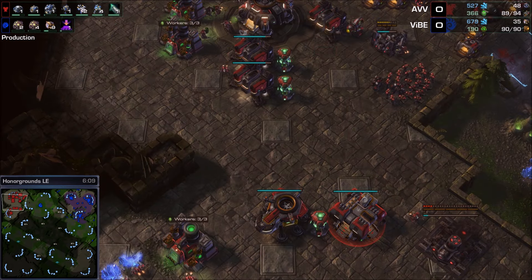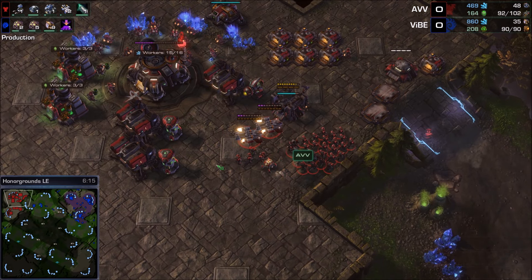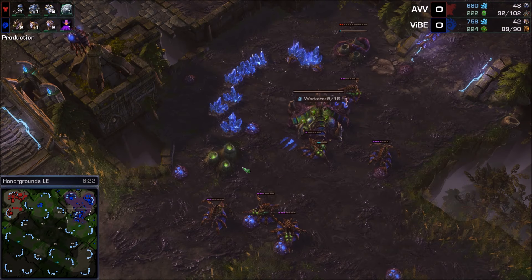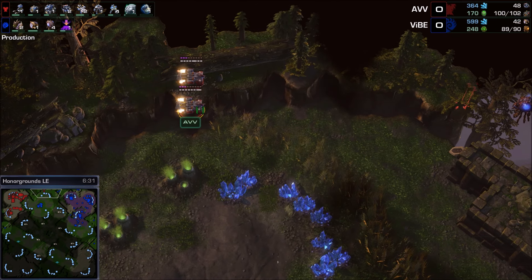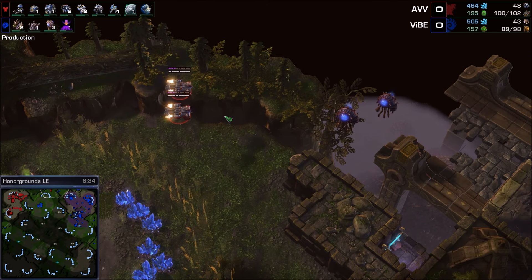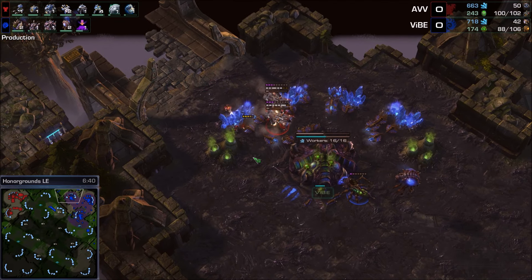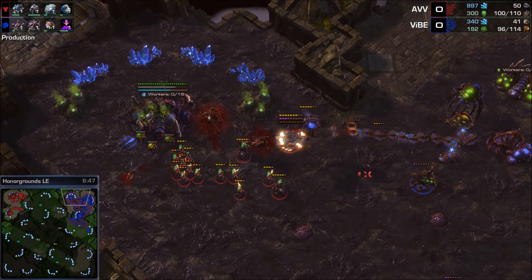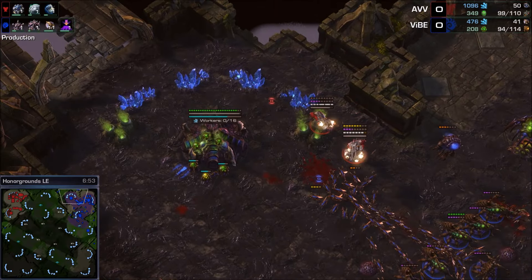Is he going to win this on hatch technology against a Terran? AVV is doing some weird stuff too — he's finally making medivacs, a widow mine on the way, and a third command center. He's got 48 harvesters compared to Vibe's 35. Vibe is getting burrow — perhaps for burrow baneling action. Here comes a double medivac full-marine drop from AVV at nearly seven minutes, delayed but the natural base is in a lot of trouble for Vibe.